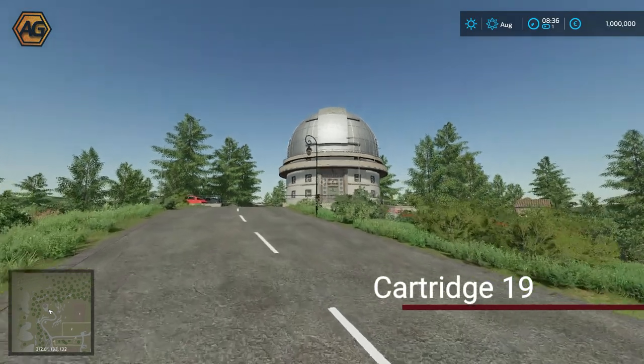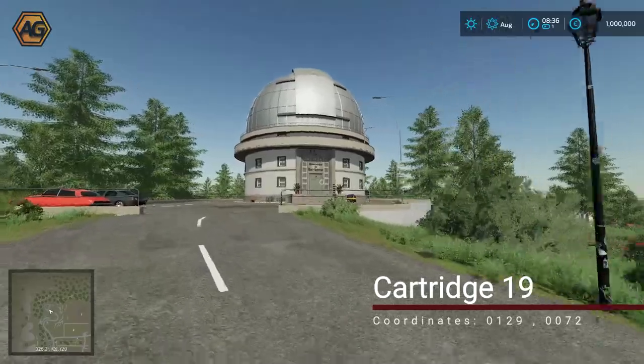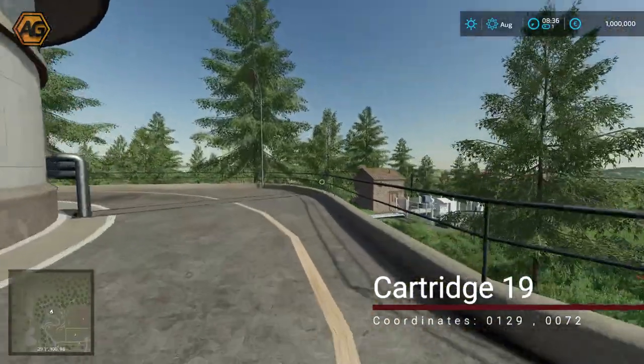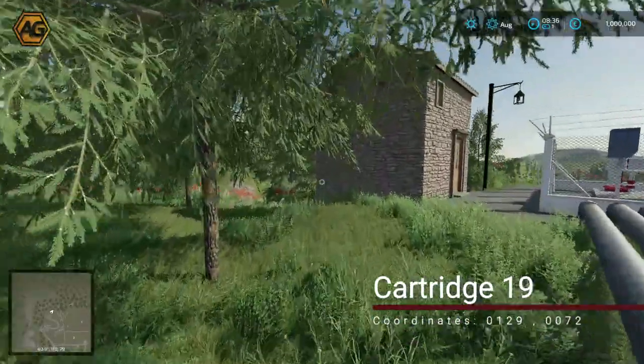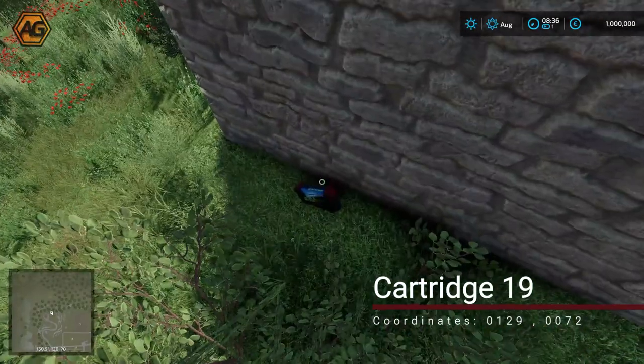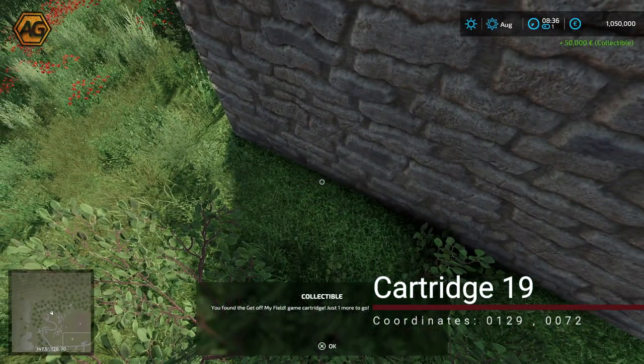In the very top left corner of the map you'll find the local observatory. We walk past that, come down and jump over the fence just here, head towards this building and around to the back side, where we'll find our second-to-last cartridge sitting just there.